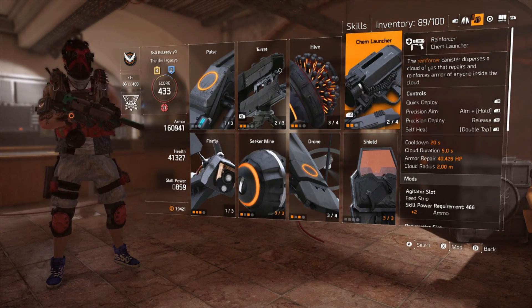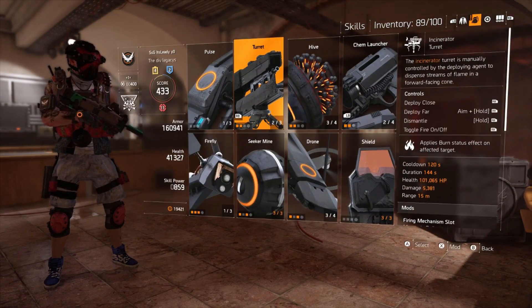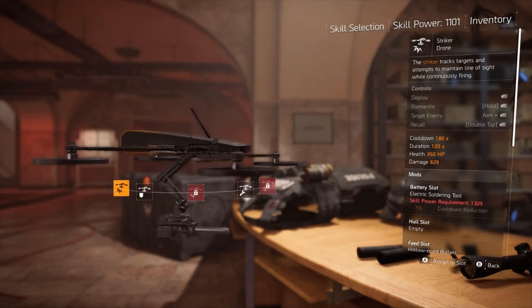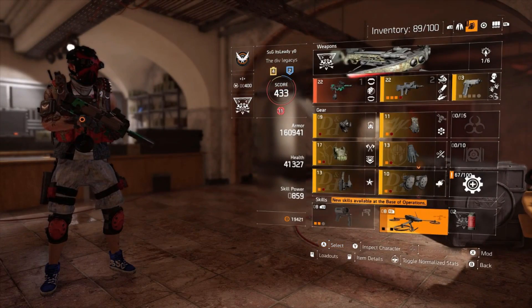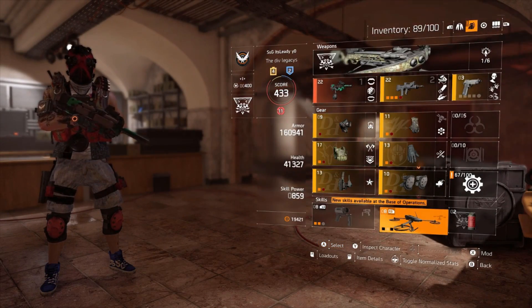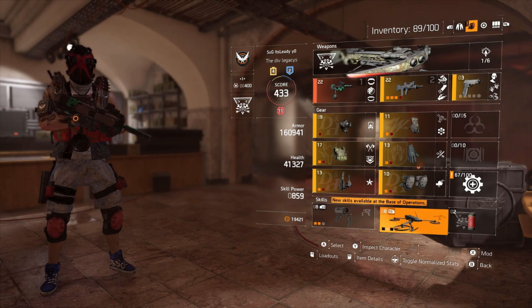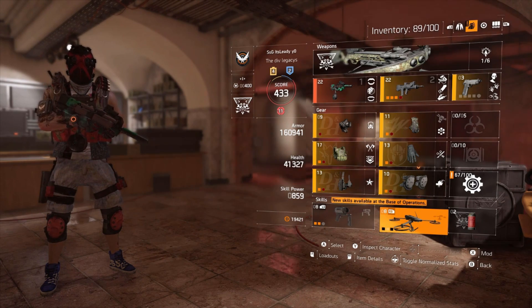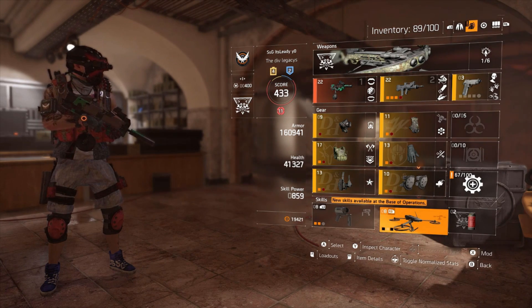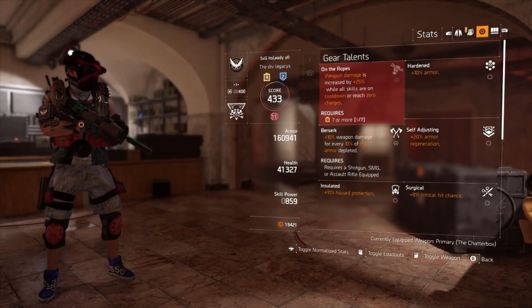I run the chem launcher for healing - personally I think it's the best healing skill in the game. I have a turret equipped at the moment, but when running PvP I usually run the Defender Drone instead. I like the Defender Drone when trying to pick off a sniper at range because it'll block their bullets, allowing me to burst them. When they feel confident I'm going to miss most shots, they don't prepare for the stability and accuracy you maintain with the gun, or the damage output.